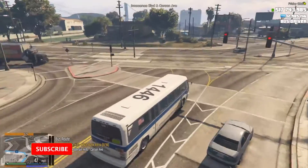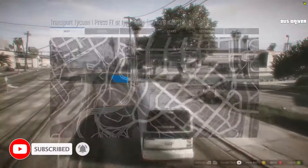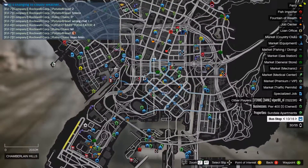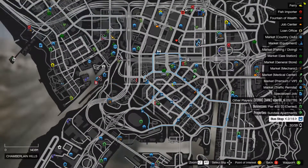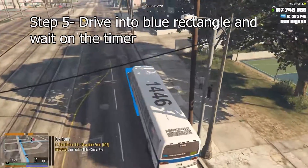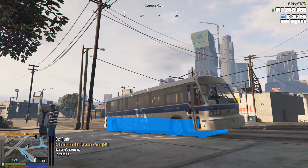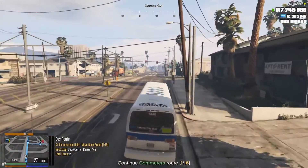Here we are approaching my stop. As you can see on the map, it is the larger of the bus stops — the other ones will be smaller. The one I'm going to is the bigger one, and the ones ahead are future stops. There will be a blue rectangle — just drive into it, stop, and it will automatically board and deboard the passengers for you.